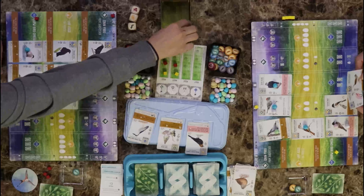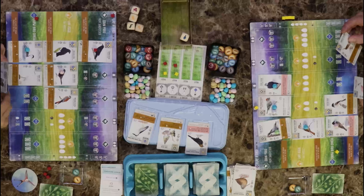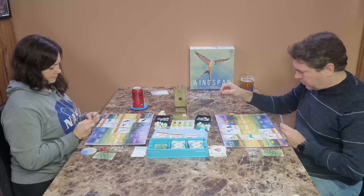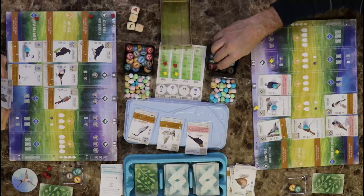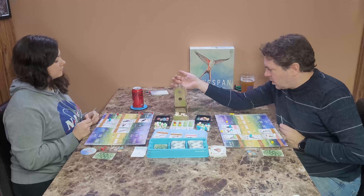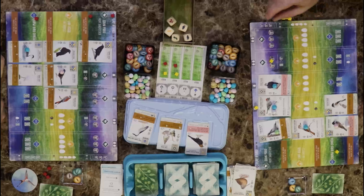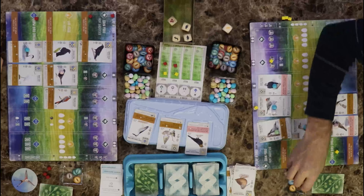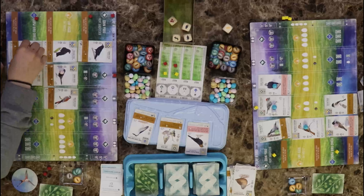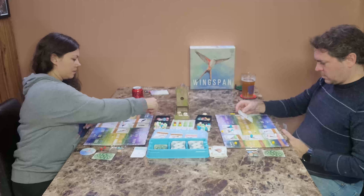I'm going to play the eggs action and pay extra to get three eggs. If you hear a dog making a quiet whining or snoring sound, Connor is underneath the table as per usual when we play these games — he's sort of one of our unofficial mascots. The other is our cat but she never comes down — she screams a lot. I'll tuck this card and lay an egg on this bird. Discard an egg from any of your other birds to gain one from the supply — I'll gain a mouse.